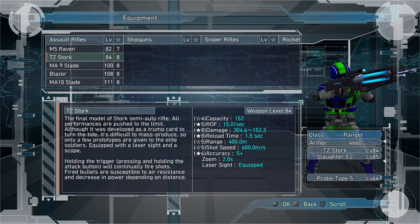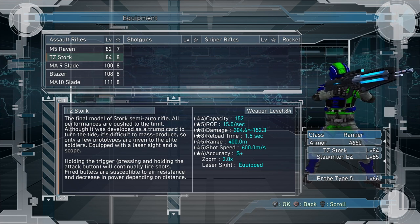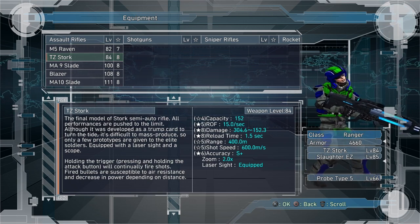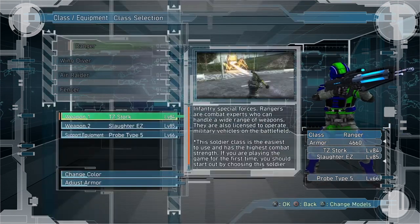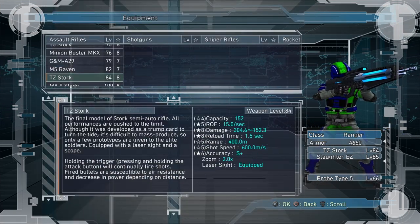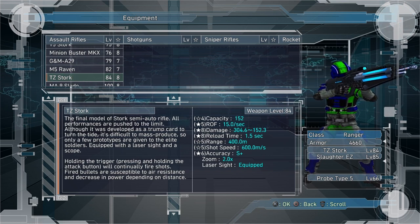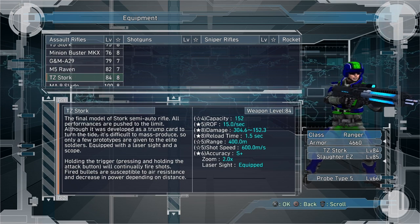First off we're going to look at the TZ Stork. This is the top of the line assault rifle that you can get in the base game for EDF5, and it is a level 84. As you can see here on the stats, I don't have the capacity maxed yet but I do have the damage maxed and the rate of fire maxed.